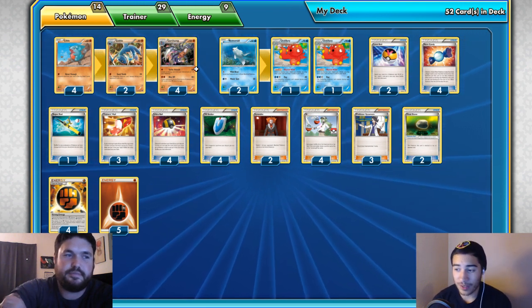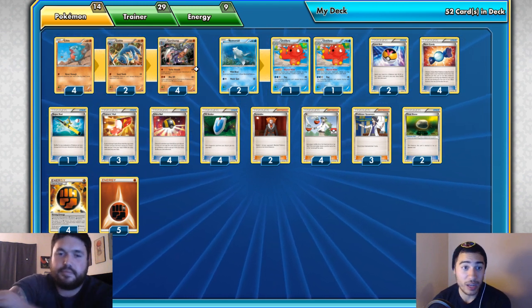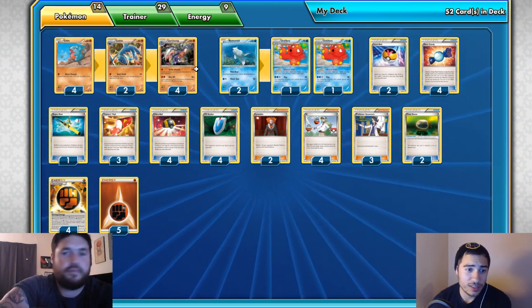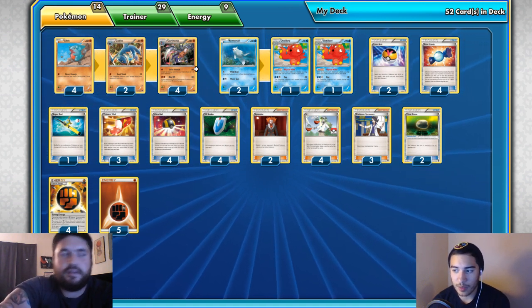Hex Maniac — if you need to shut off abilities, maybe you're playing against Greninja or another Stage 2 deck, or you need to shut down Steam Up and Power Up abilities, definitely consider playing a Hex Maniac.